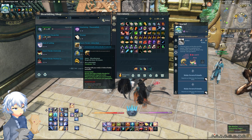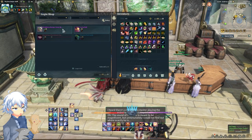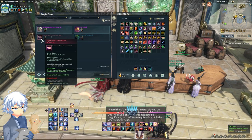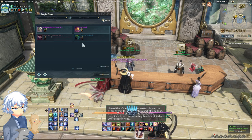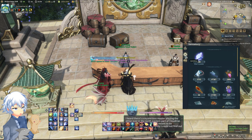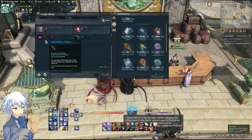Now for the first NPC with parchments: the Attendance Login Shop. The currency for this is literally just logging in daily. You'll get a box that opens up some login tokens, and you can check all of your currency right here when you go into your inventory. I have 46, and this costs 20 — I've already bought some, so that's pretty much it.